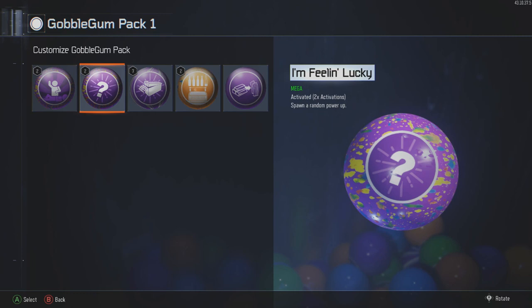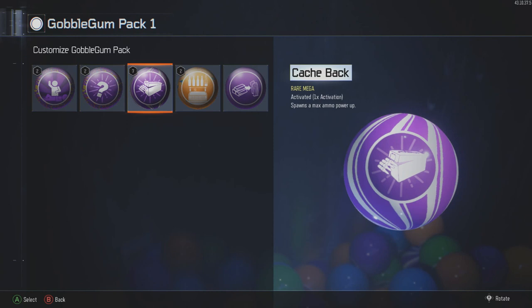Next up: I'm Feeling Lucky. This is for the mystery box. When you're playing high-round zombies on any map, you don't want to hit the box more than about three times — one for yourself, one or two for teammates trying to get the ray gun or whatever they need. I'm Feeling Lucky can get you a max ammo, an insta-kill, or a fire sale if you need it. I'd replace this with a fire sale gumball if I had some. It can also get your monkeys back to save your team.